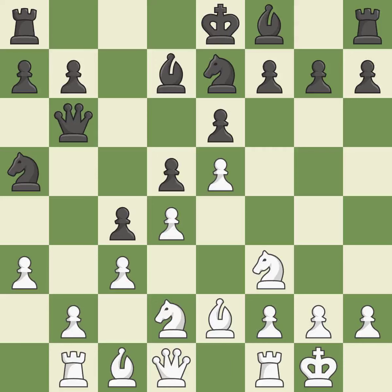Castling gets the king to a safer square, out of the center of the board, while also developing a rook. Castling kingside tends to be safer because the king is further from the center. It is the last book move. This results in a pawn being lost — it is a mistake. That was a great move and very hard to find. This is the only good move. This took advantage of a mistake and white now has a winning advantage.